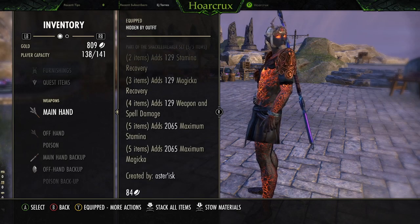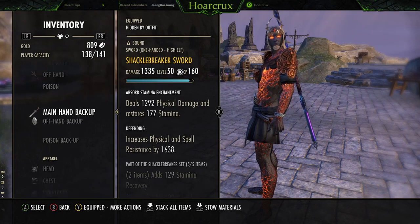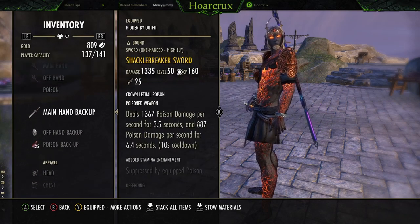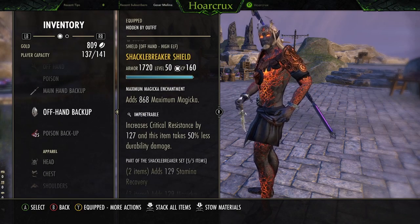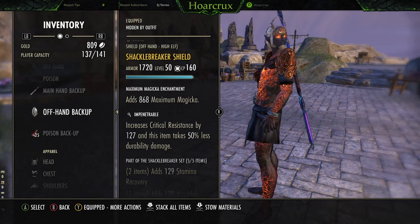Shacklebreaker got a little bit of a buff — just a max stat increase essentially. On the back bar, instead of an Absorb Stamina enchantment, you probably just want to run Poisons. It's not often we're going to get to light attack on the back bar and enchantments on the back bar are pretty bad anyway, so just run Poisons. Ideally you'll want a Sturdy trait, but since I already had a gold Impen one, I just said forget it, I don't want to waste the stones recrafting this. So just Impen for now — it's not a bad trait.